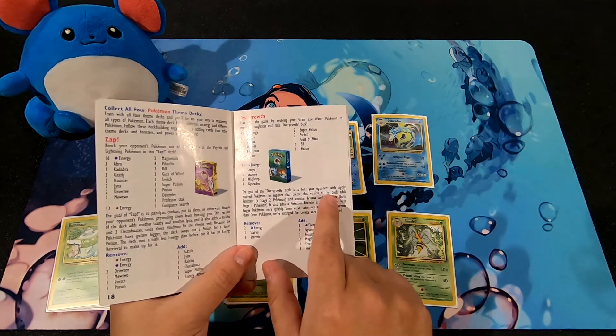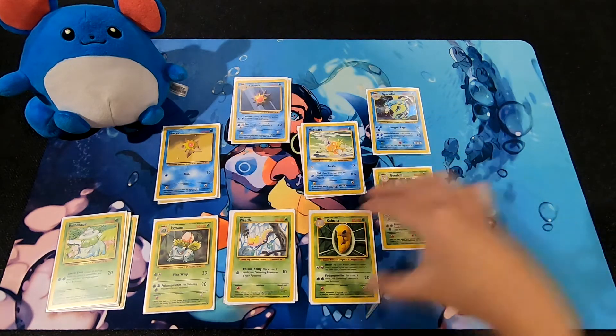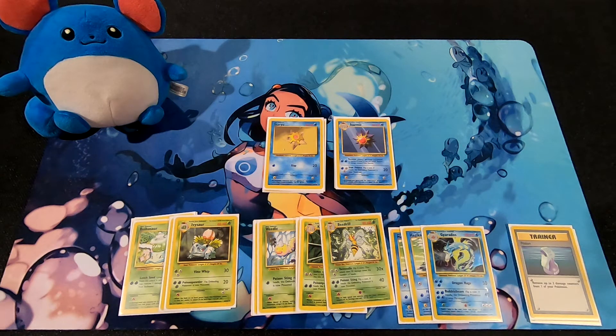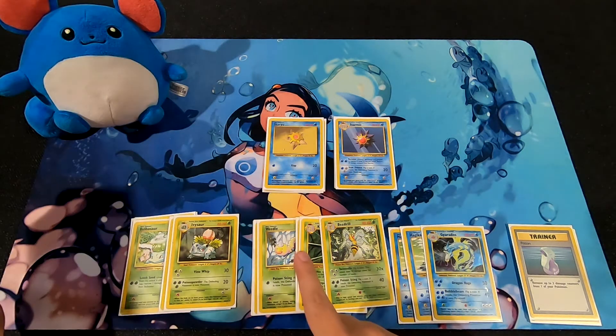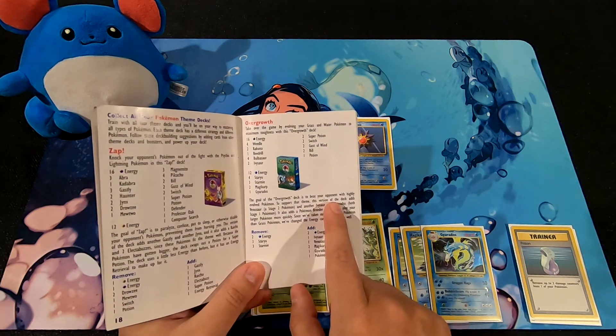The goal of the Overgrowth deck is to beat your opponent with highly evolved Pokemon. Looking at the lineup - Gyarados, Starmie, Beedrill, Ivysaur - every single basic Pokemon in this deck has an evolution. Staryu evolves, Bulbasaur evolves, Weedle evolves, Magikarp evolves. So it definitely checks off the idea of beating your opponent with highly evolved Pokemon.